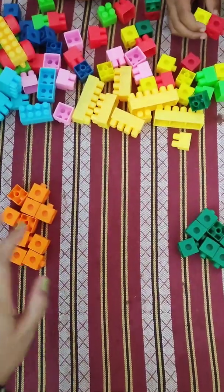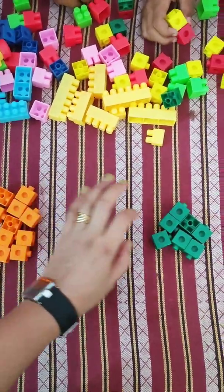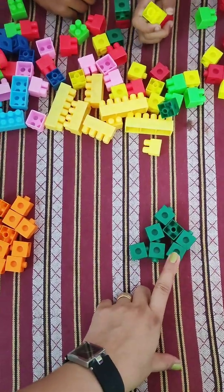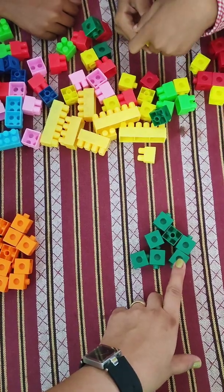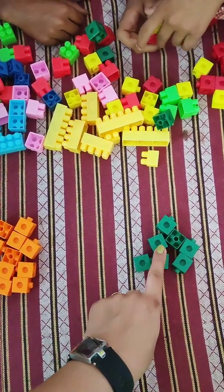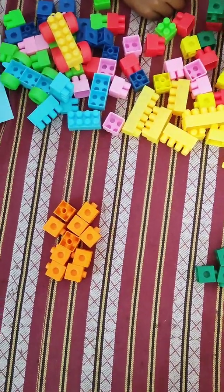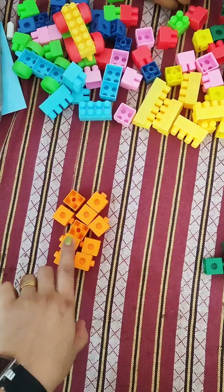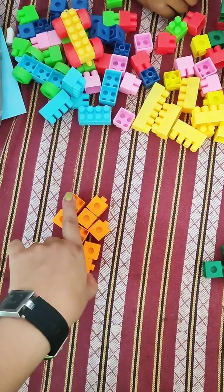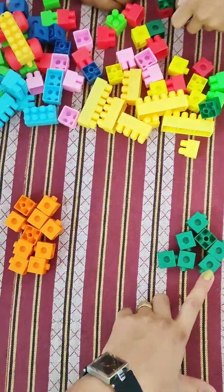Right? Okay. Now, everybody look on the table. Shanuma has orange colored blocks and Bansh has green colored blocks. Okay? So, count. Bansh, count your blocks, beta. How many blocks do you have? Count them. One, two, three, four, five, six, seven. Very good. And Shanuma has? One, two, three, four, five, six, seven, eight, nine, ten. Okay. So, Shanuma has ten blocks and Bansh has seven blocks.